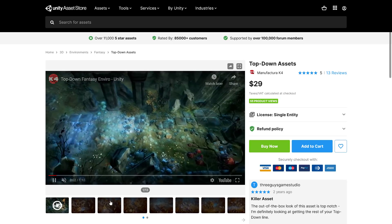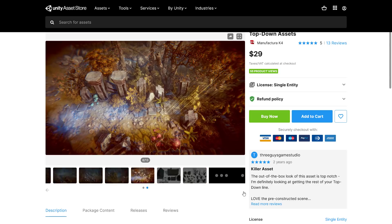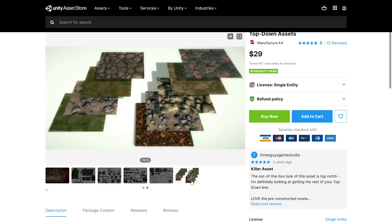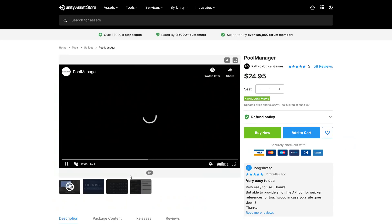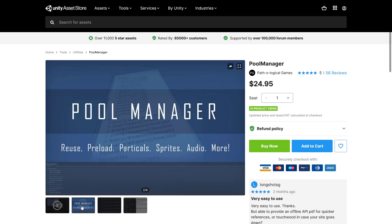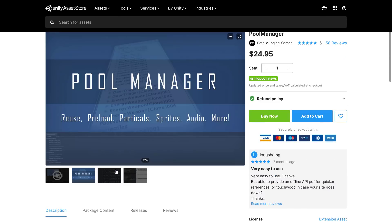Next is the Top Down Assets pack. If you're looking to create a top-down style game, that's essentially what this pack is about. It's a nice looking pack with a fairly generic art style, so it should be useful across a number of different environments. And the last item in the $25 tier is the Pool Manager, which has nothing to do with swimming pools — it's about handling pooling resources: reusing sprites, audio, particles, and more. It's the best instance pooling solution for Unity, managing instances with more efficiency to increase performance, with an organized scene hierarchy and simple implementation.